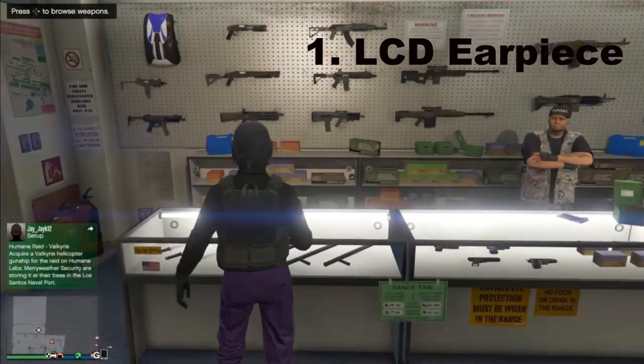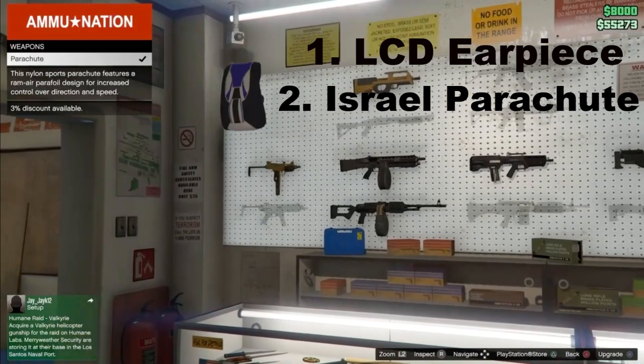For the next thing you guys want to do for this glitch is go to the front counter and go to Parachutes and purchase the Israel parachute.